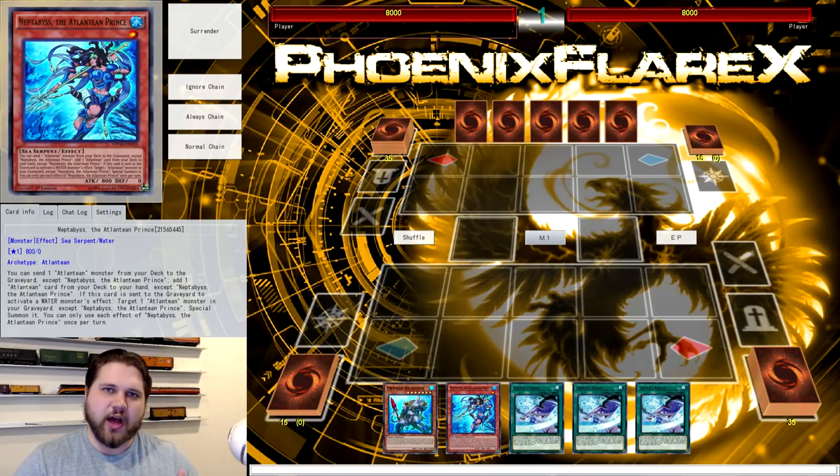This time it is going to be an updated Mermail combo tutorial for the new format. This is going to be a six card hand loop tutorial. There are multiple different ways to do it, but this is just going to be one of the pure two card combos I'm going to be showing you, which is Neptibus plus Mermail Abystius. Now you're going to be hand looping your opponent for six cards.